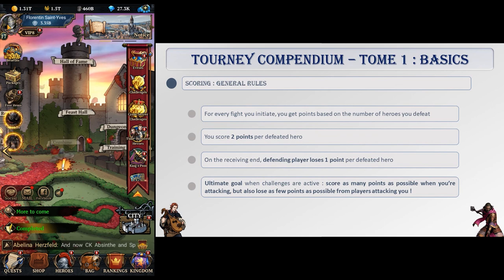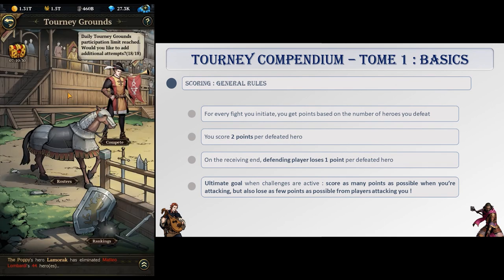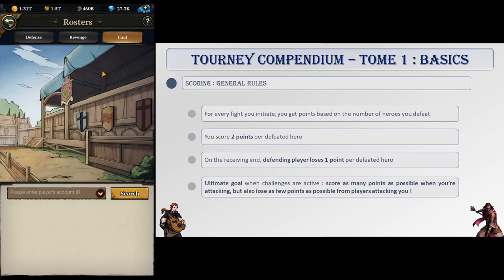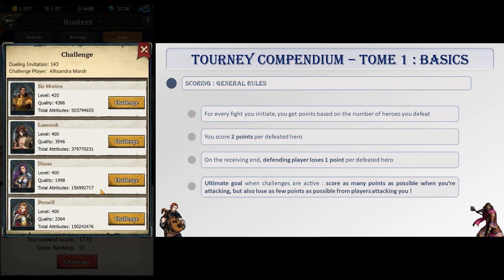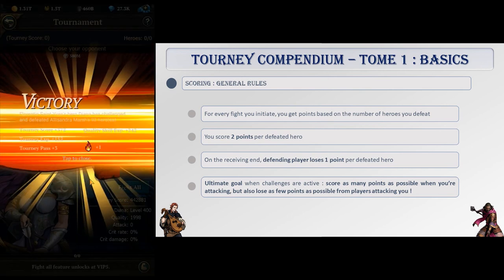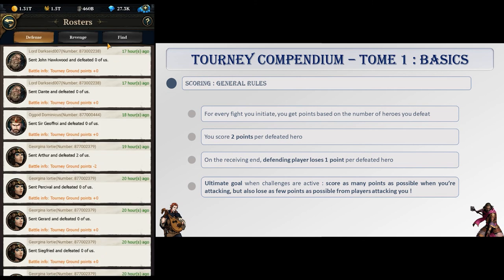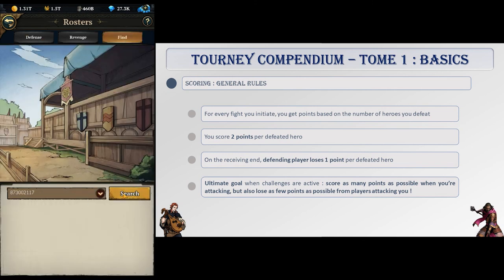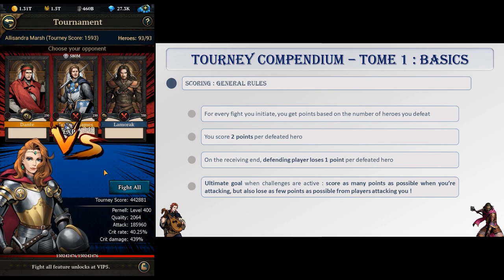All those tourney events are score-based. For every fight you initiate, you get points based on the number of heroes you're able to defeat. You get 2 points per defeated hero, meaning that if you beat 15 heroes, you get 30 points. On the other side, the player you attack will lose points — 1 point for every hero defeated. This means your score will change not only when you play; players can attack you at any time, and you will lose points if they manage to defeat some of your heroes.